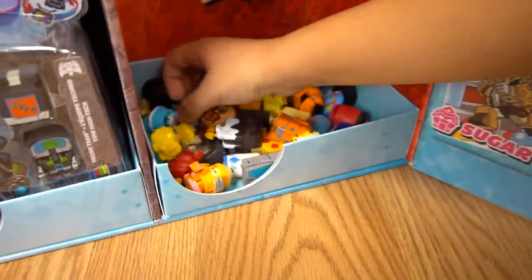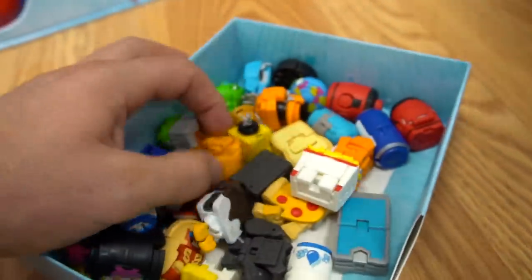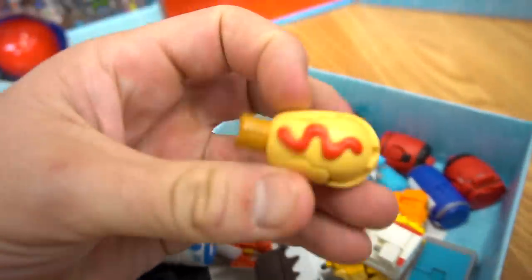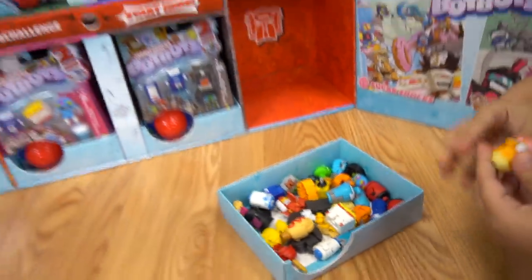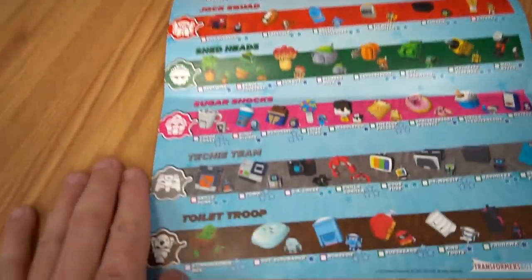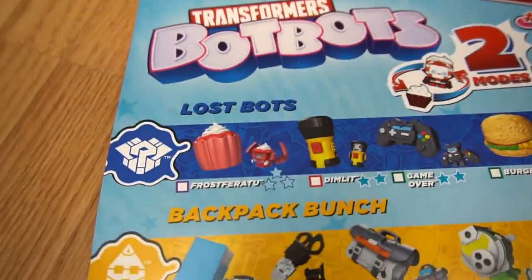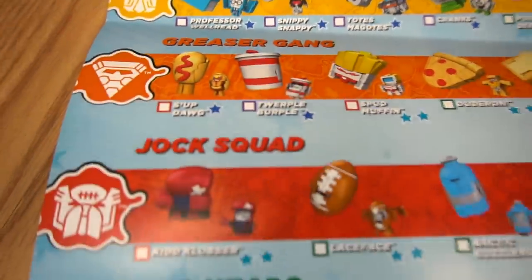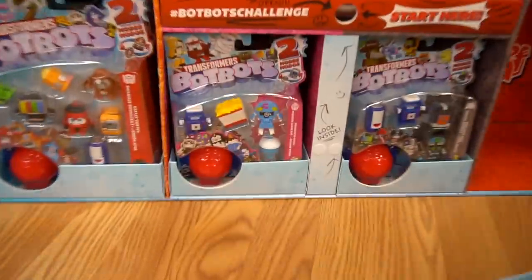These are just like regular everyday objects — we've got pizza, a water bottle, fries, nachos, tools, a watch, and a corn dog, and they all transform into Transformers. For this video, we're gonna check out what else is in Series 1 from the different tribes: Lost Boys, Backpack Bunch, Greaser Gang, Jock Squad, Shed Heads, Sugar Shocks, Techie Team, and Toilet Troop.